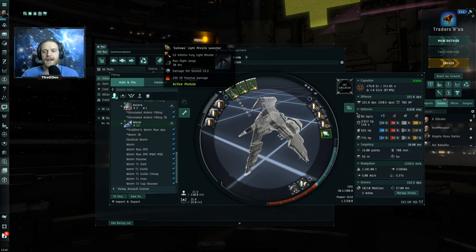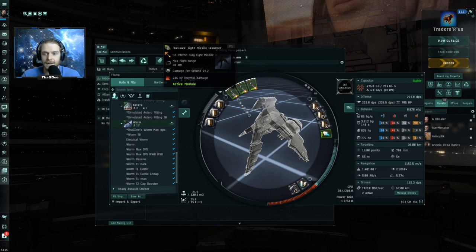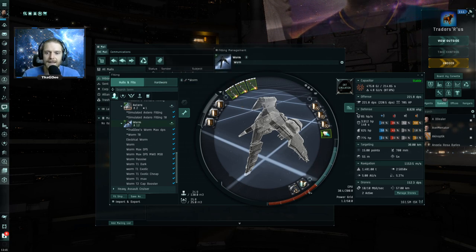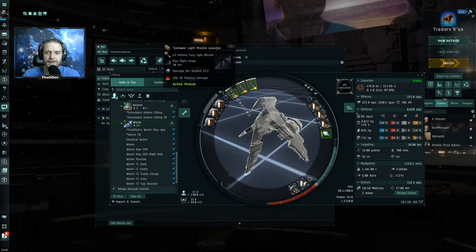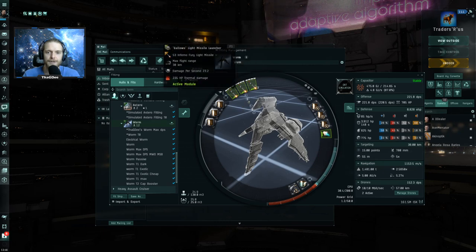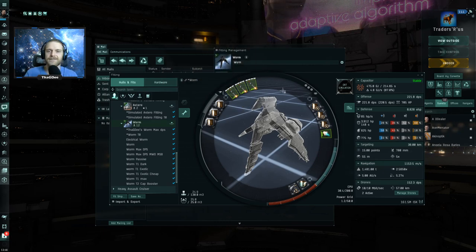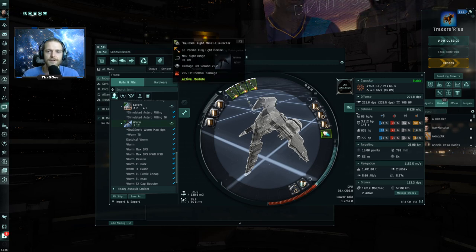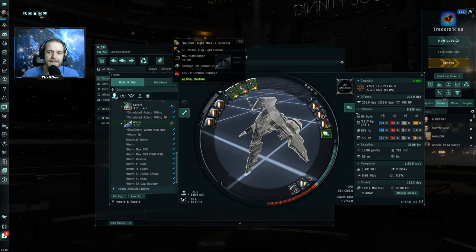I played around with the fit and tried to see if there was any way to improve it — there actually isn't. This guy took a lot of time to figure this out and did an amazing job. Potentially with some slightly higher power grid skills and a power grid implant, I could avoid using the Gallo's light missile launcher and maybe use Tier 2 launchers, but the cost of the implant would come out to about the same thing, since the Gallo's allow you to use Tier 2 missiles anyway.